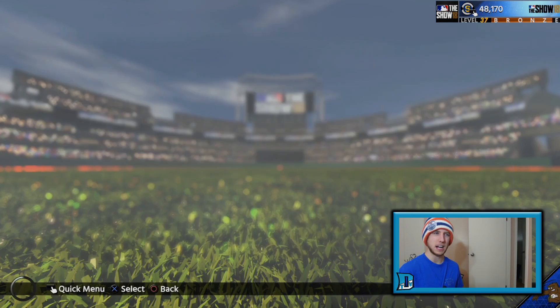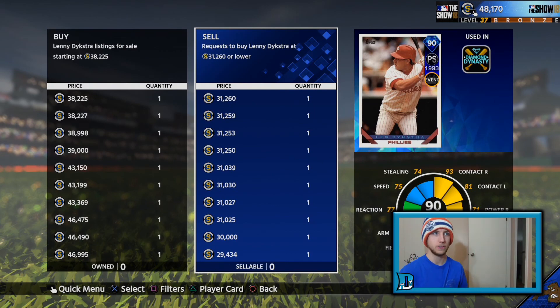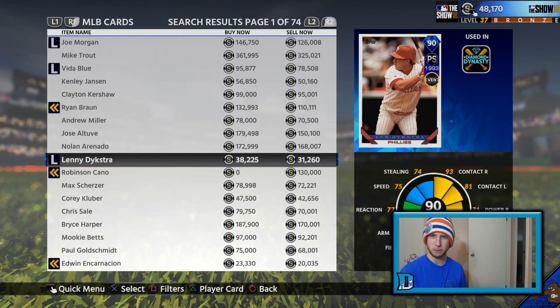That is really what I have for guaranteed profit. Once you've built up to around 31,000 stubs, event players are always a good source of income. After my diamond pull last night I sold Adrian Beltre, and now I have a buy order in for Lenny Dykstra at 31,250. If I can get him for 31,250 and sell for 38,225, that's just shy of 2,750 stub profit — a quarter of a 10-pack standard bundle. That's a huge profit if you're willing to wait for it.